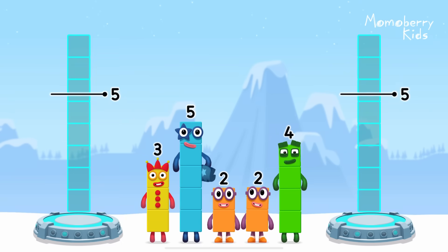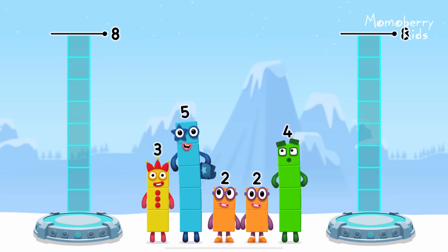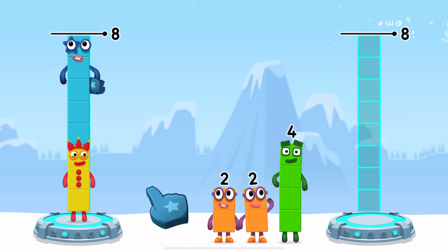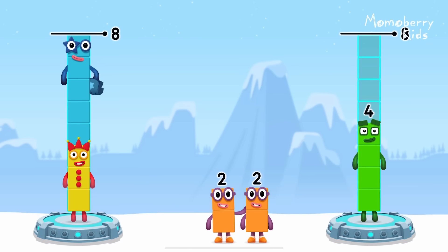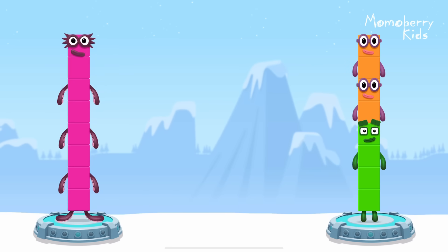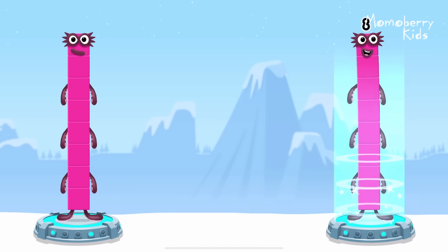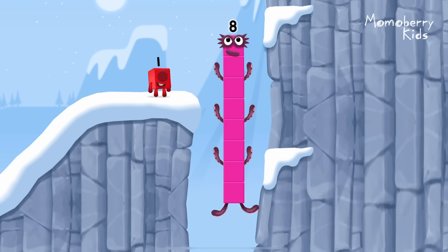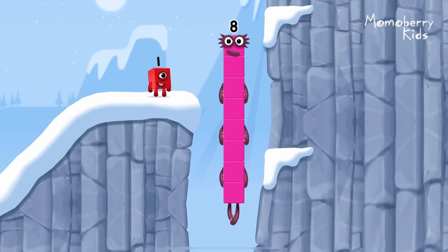Share the number blocks evenly to make two groups of eight. Three, five, four, two, two — you got it! Three plus five equals eight. Four plus two plus two equals eight. Eight equals eight. Fantastic!